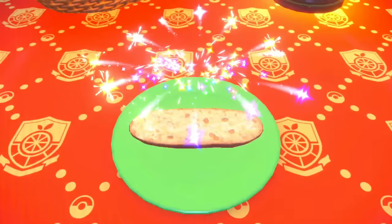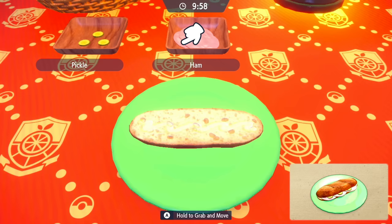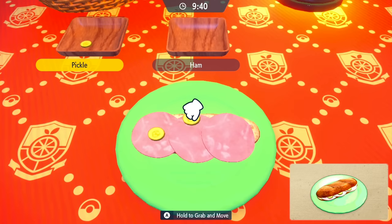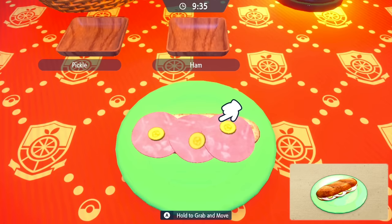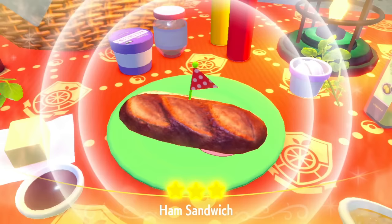We can see our mayonnaise and mustard being mixed in. We're going to pick up our ham and place it, pick up the other ham, place it, pick up the other ham, place it. Then pick up our pickle and place it, pick up the other pickle and put it in the middle, and take the last one and put it there. Finally, we put our bread on top and add the pick. We've got our three-star ham sandwich, and in the corner it says 'Encounter Power: Normal' — that's what we're going to be using to help us find some rare Pokémon.